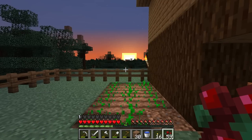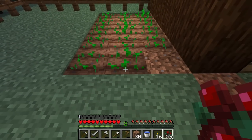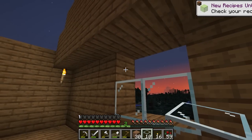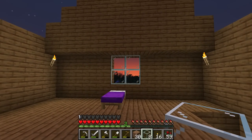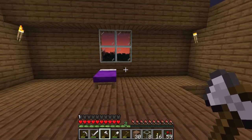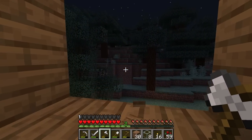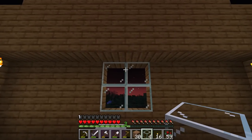We'll see if I can actually do the farm or not. Let me get my glass here — getting all kinds of new recipes — bloop, bloop, bloop, and bloop. Now we have a window. Nothing can climb up — well, a spider could probably climb up there, but I'm not going to worry about that. Let me do one directly across — we have a window in the back too. That way we have a window on both sides and allow a little bit of light in here.